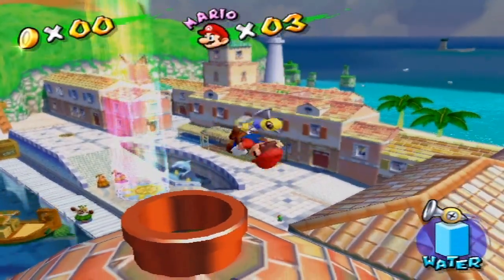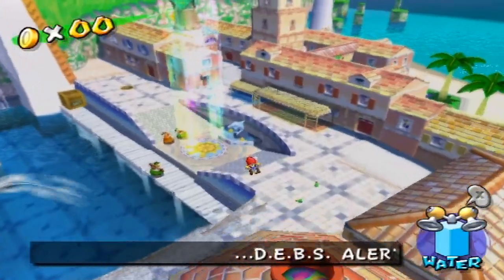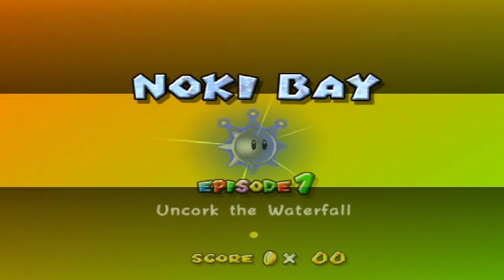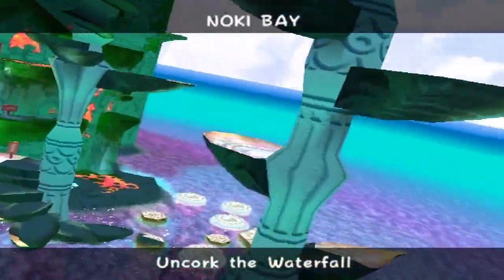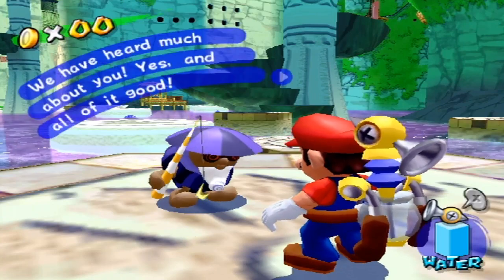And hey, what's that light? Look at the turn on that boat — did you see that? Must have some pretty good hydraulics in there. So the next level of the game is Noki Bay. I love the sun. And Sunny D. Noki Bay — Uncork the Waterfall, Episode 1. There's not really a water level per se in Super Mario Sunshine, considering it's all surrounded by water. Noki Bay — some people hate it. I personally like it.